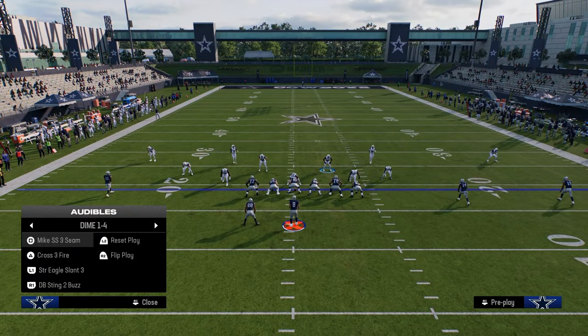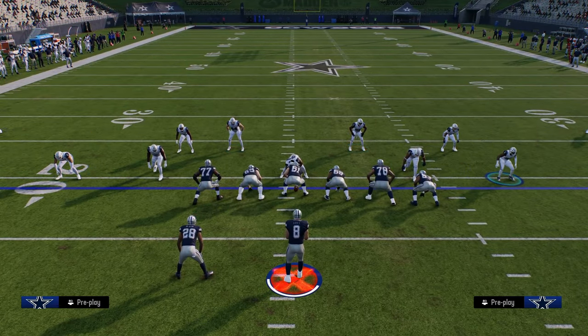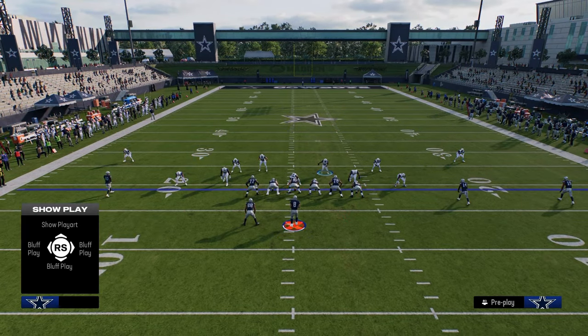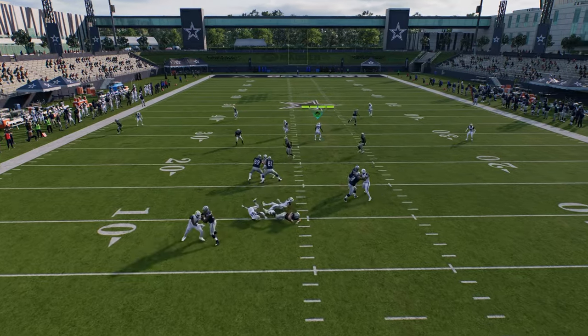The other interesting thing is if we take a look at DB Sting 2 Buzz — if I walk these guys off of the edge and then slant my line down and send 5 this way, this is another way you can get some really cool pressure in this formation.